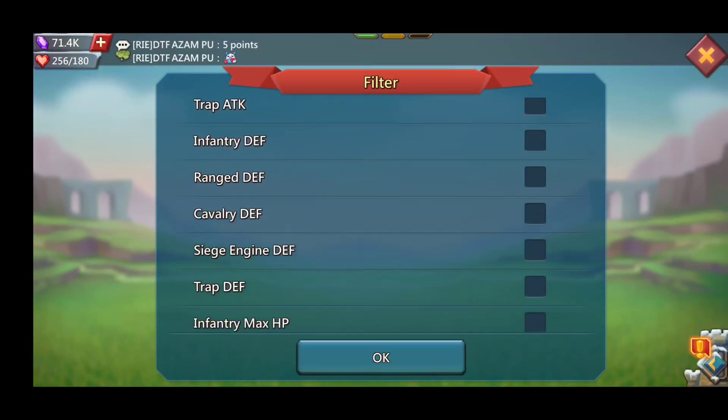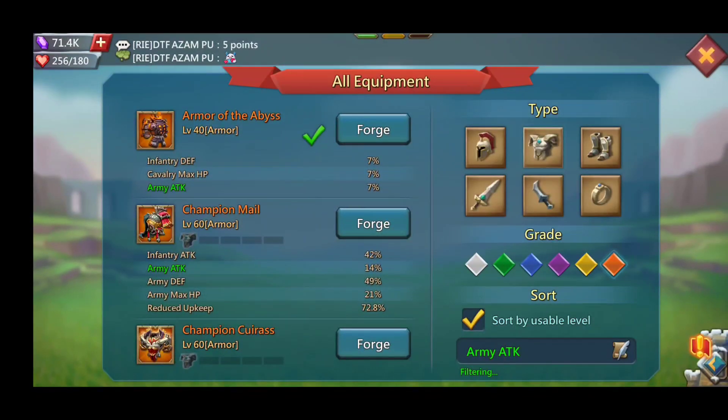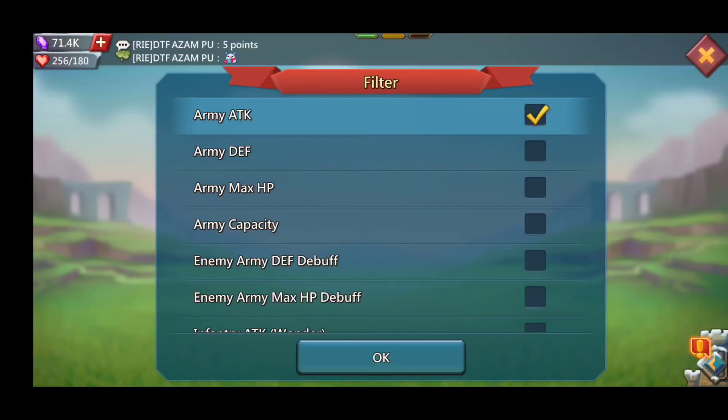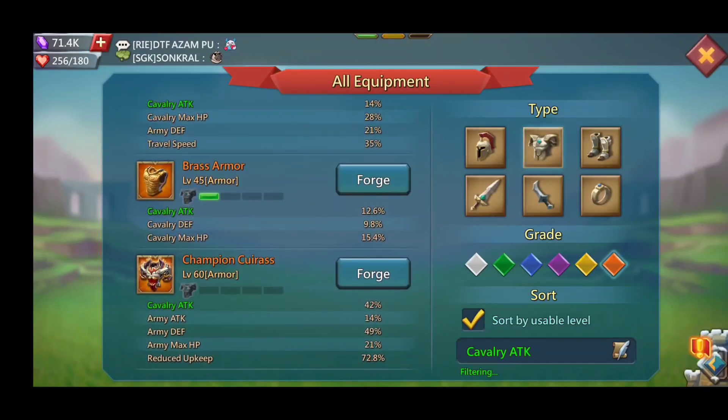Now, there is another piece that free-to-play can get, which is army attack — 7%. But you have to remember that army attack applies to all troop types. So 7 times 3, that's 21% stats. That's how you have to look at army stats — it applies to all three of your troop types. For a mix set, the Armor of the Abyss is still going to be better than this new cav armor, and it's also going to be better than the brass armor.